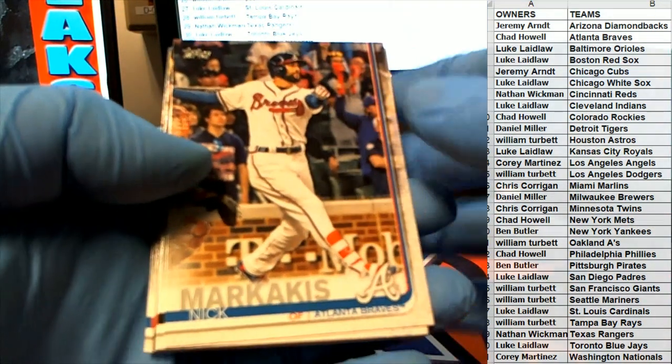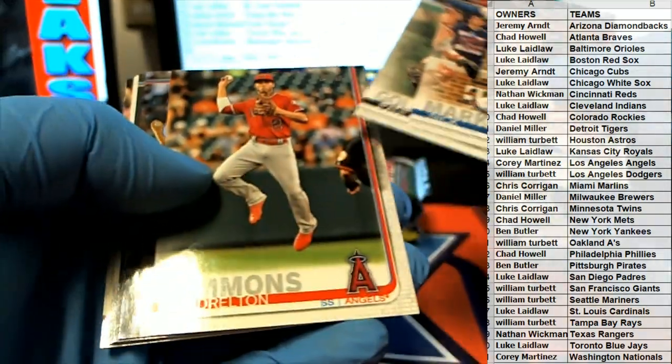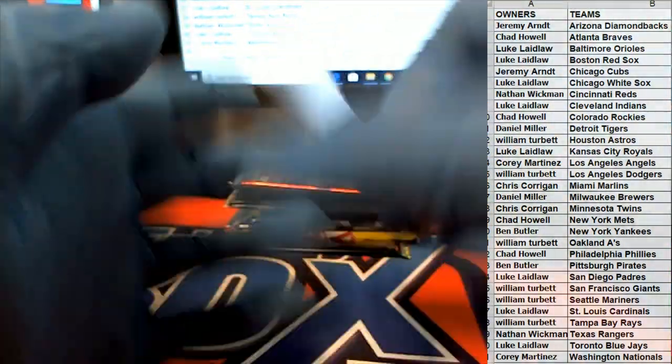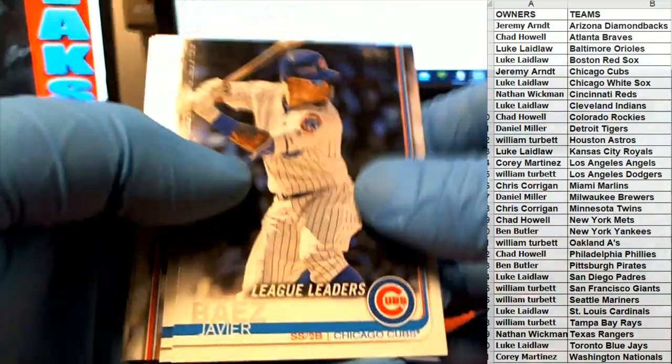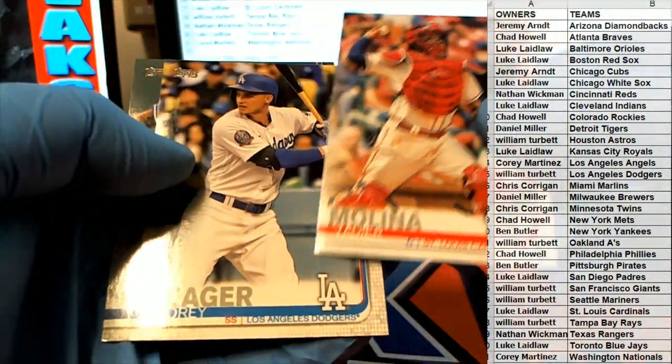This is Series 1, 2019. Smith, Simmons. Nice, there we go. Javi right there. League leaders, all right. Cubs. Donaldson. Alina Sear.